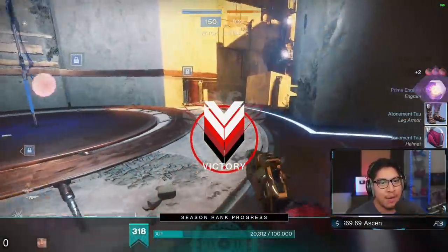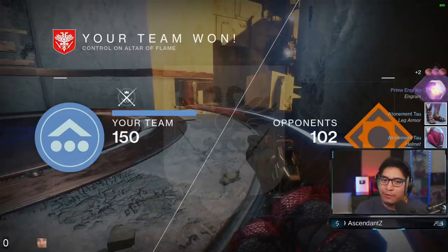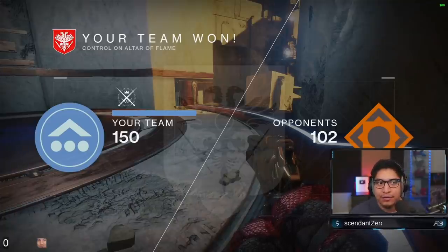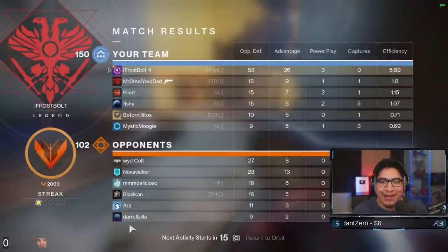Pretty good map control — dominated the enemy team. They weren't able to play B too well. Sniper rifles were kind of problematic during that match, but once we slayed out a little bit we kept them in their spawn and they really never found the angle to challenge again. Ace of Spades proven to be a beautiful weapon to use inside of PvP. That was a lot of fun — GG.